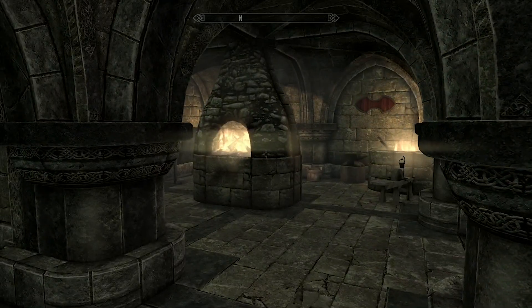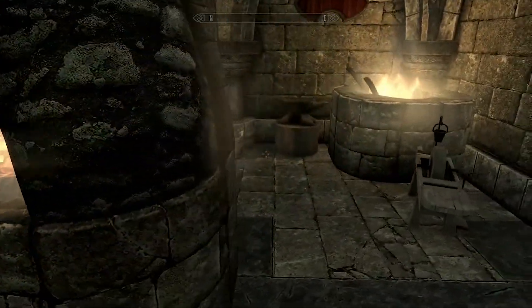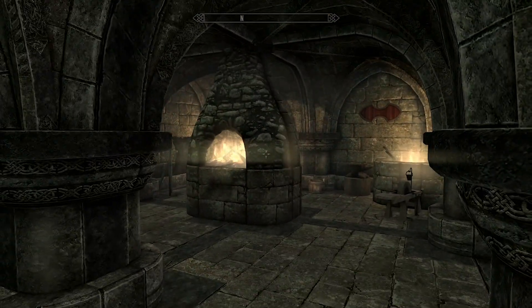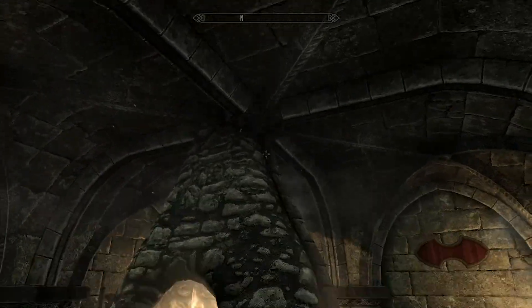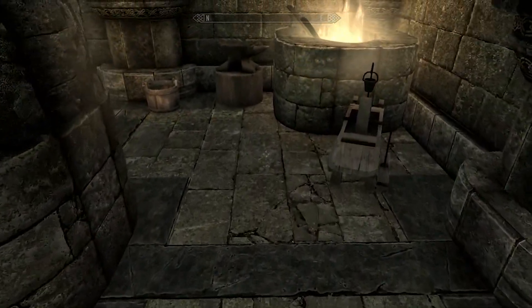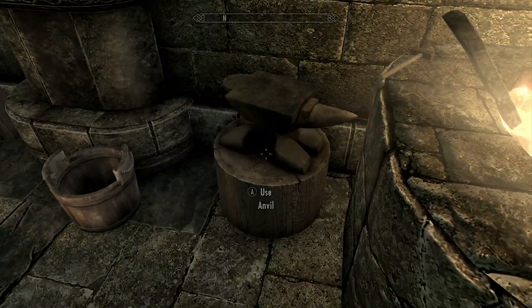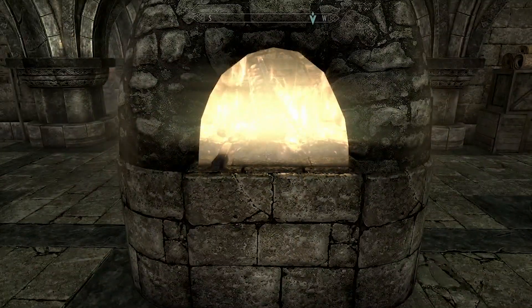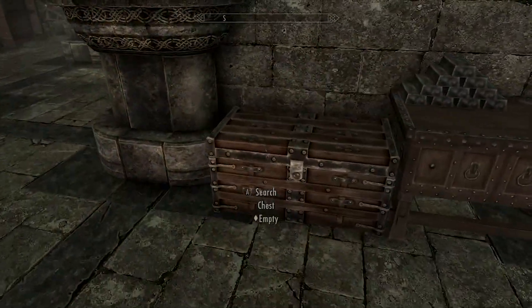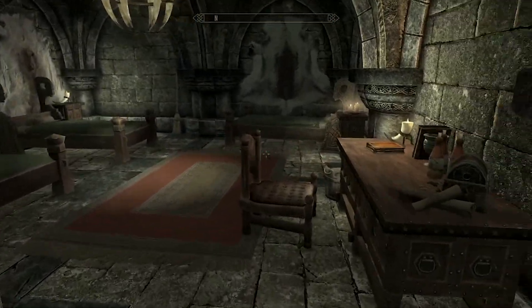Moving further through the home, there's a big fireplace in the crafting area - I do wonder why not make this the smelter area with a chimney going up through the house, that could have been a nice feature. But you've got the grindstone, anvil, workbench, and tanning rack - the full smithing suite, which is always nice to see.